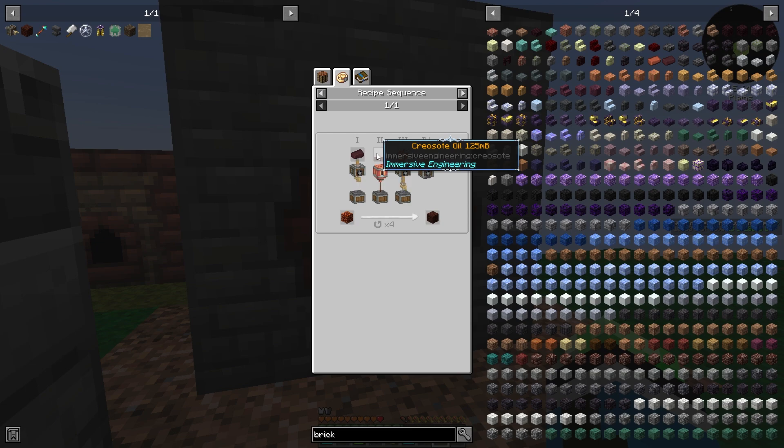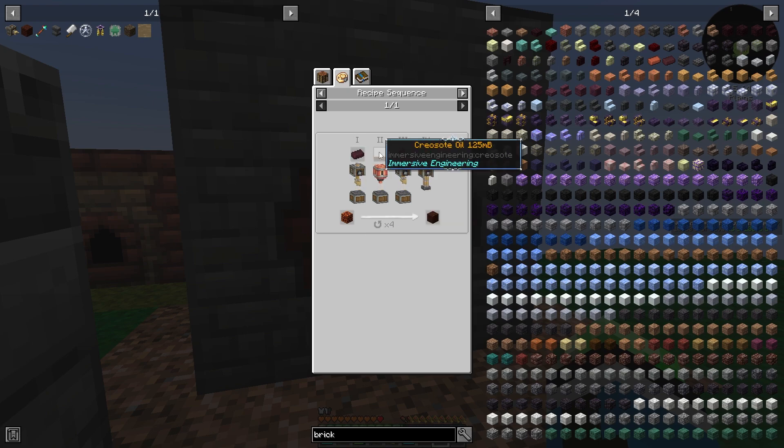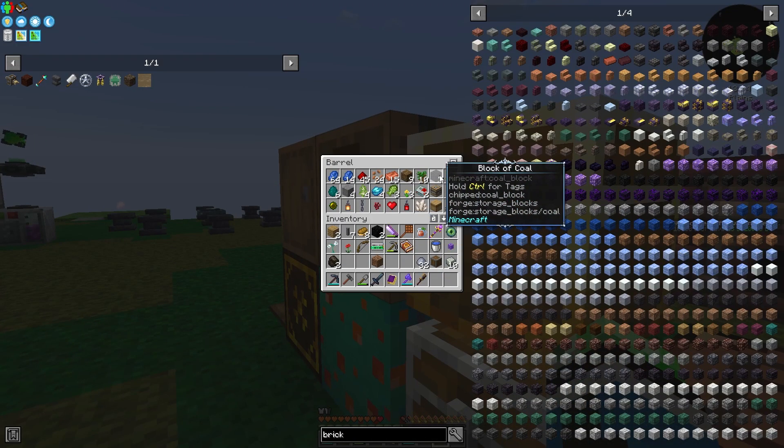Creosote oil. So we need two and a half buckets... wait — 500 per blast brick, and we need 20 of these. So ten buckets? Oh boy. That's gonna be two blocks of coal.